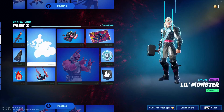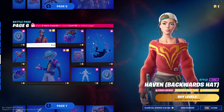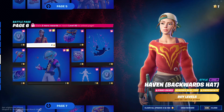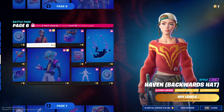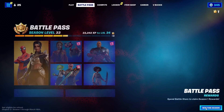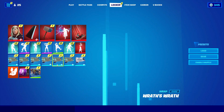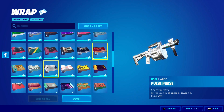Now go to battle pass rewards. Find the type of item you clicked on earlier — so if you clicked on a music item, click on a music item in here; if you clicked on a wrap, click on a wrap. I clicked on a wrap, so I'm clicking on a wrap, then clicking 'View Rewards' and backing out. Then go into locker and go into wraps, and double-click on the wrap you already have equipped.